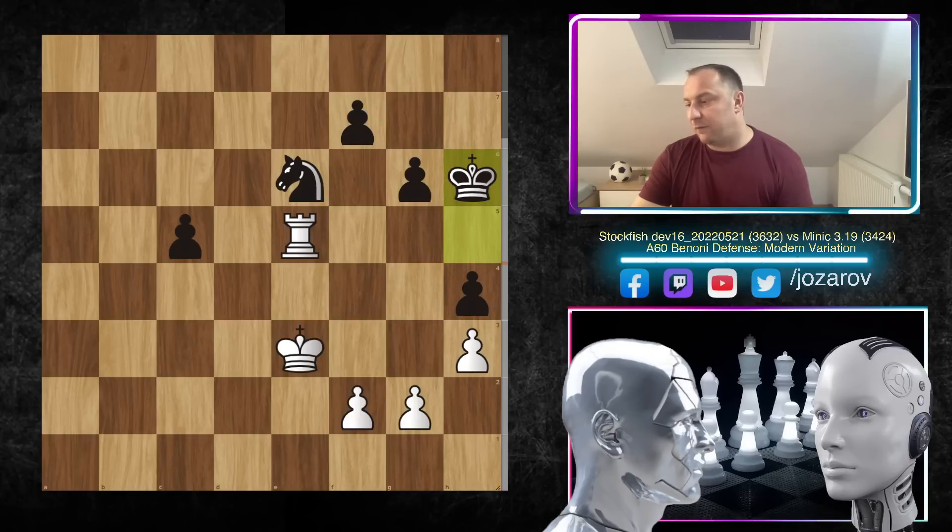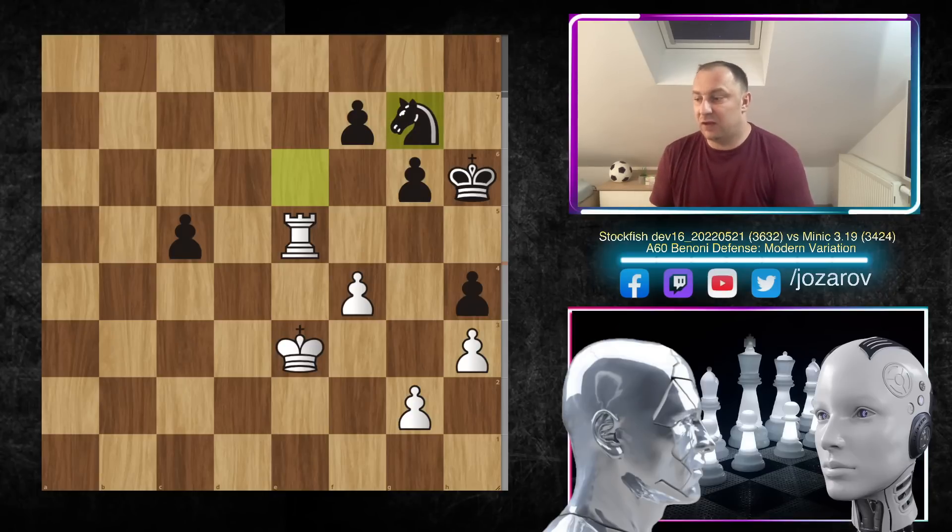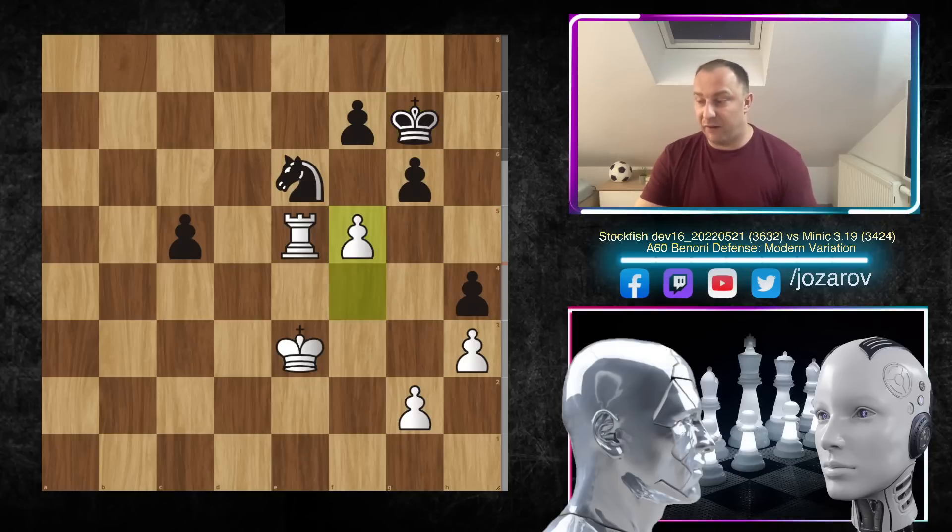If black tries king to g7 after f4, this is not working — f5 is a serious threat. The pawn on h4 is a huge problem: if white takes it out, the game could be over. After f4, Minic tried knight to g7 — basically black had no good moves, leaving the defense of the c5 pawn. Even if you try king to g7, then f5 is going to happen: g takes f5, rook takes f5, maybe king to g6, rook to e5 — you're trying to stay close to this pawn.